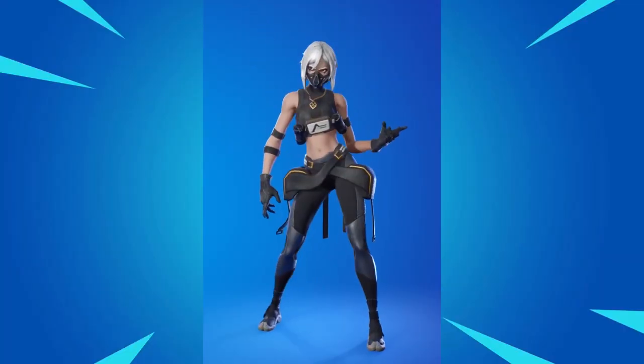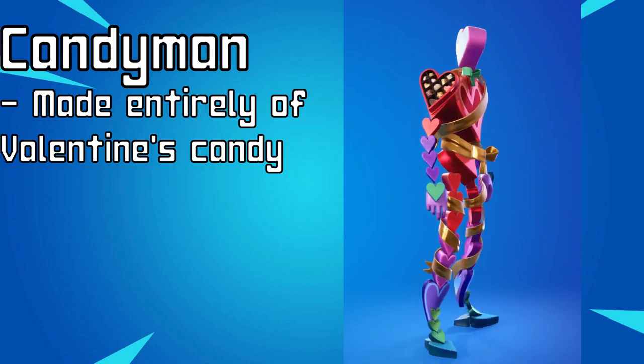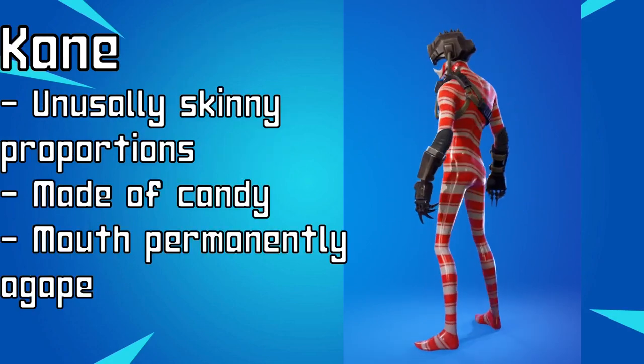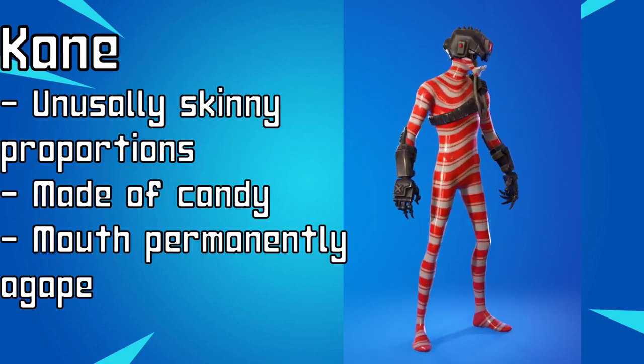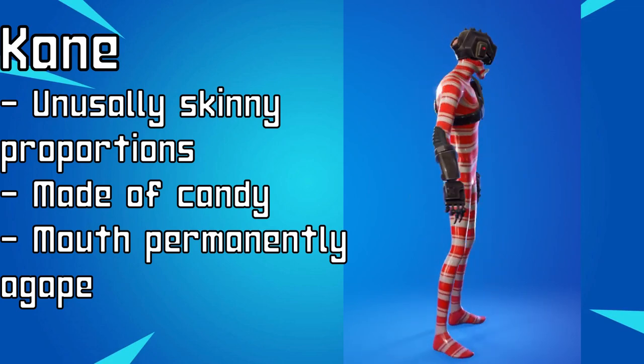They're leaning more into realism, but also more into experimentation. The new default characters have smaller, more realistically proportioned eyes, and more modern haircuts that are less combat-focused and more stylish. A big thing that Fortnite slowly progresses into is style — Fortnite eventually becomes very obsessed with fashion, and we can see the first rumblings of that with the new, more sleek, more modern haircuts of the new defaults. Some notable outfits include Serana, Turk, Hush, and the Autumn Queen. As for experimentation, this new season gave us skins like Candyman — quite literally a guy made out of Valentine's candy — and Kane, who always has his jaw open, is made of candy cane, and has unusually skinny proportions.